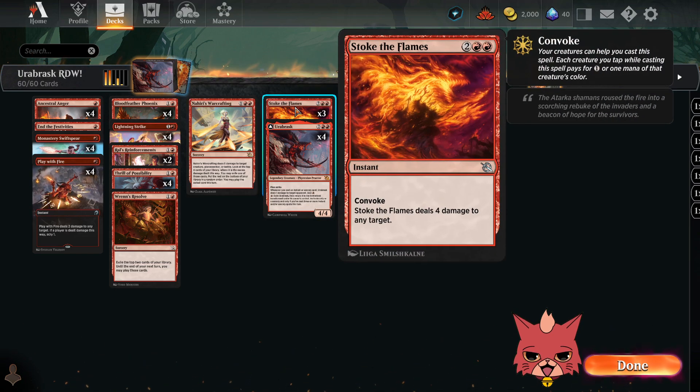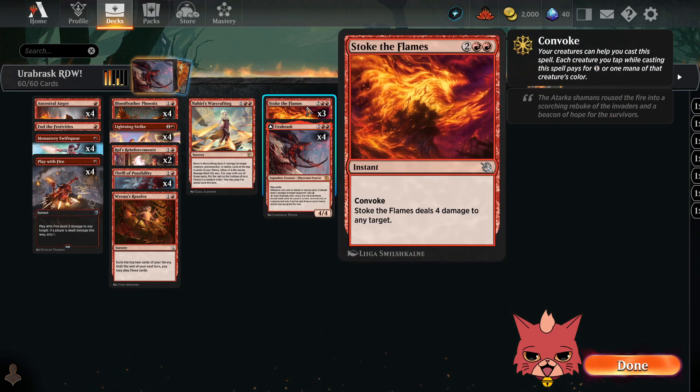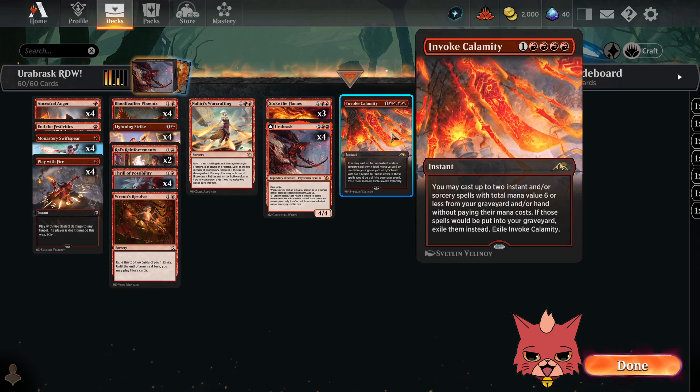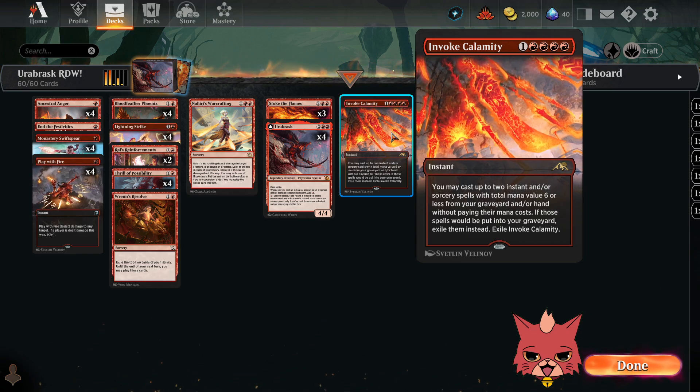We have three Stoke the Flames — a four-mana instant with convoke that deals four damage to any target. There could be lines where you use Rouse Reinforcement tokens right away to convoke out Stoke the Flames, and with Urabrask out you could be getting close to a free Stoke as you add red sources every time you play instants and sorceries. At the top of the curve is Invoke Calamity: a five-mana instant — you may cast up to two instant and/or sorcery spells with total mana value six or less from your graveyard and/or hand without paying their mana costs. Turn four Urabrask into turn five Invoke Calamity is probably just a win.